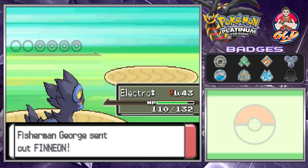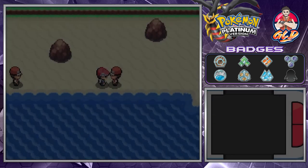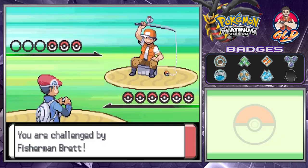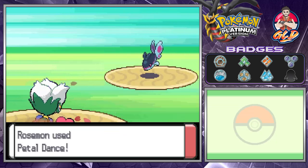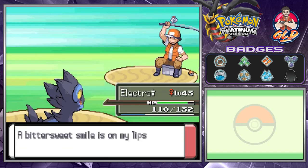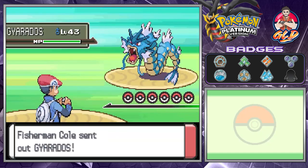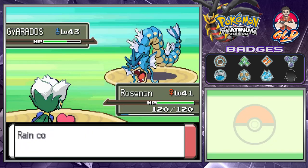Here comes Remoraid and then a level 43 Finneon. We've defeated the trainer. For a while I actually thought Finneon was another evolution to Eevee — turns out that was not the case. It's just a very good-looking fish Pokemon.